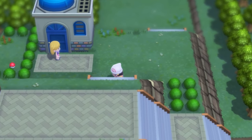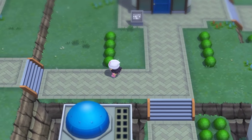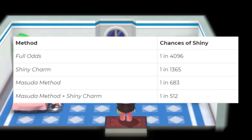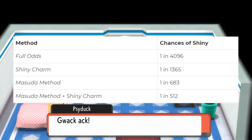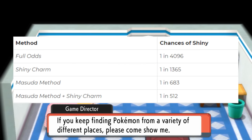If you put a Power Item on one Pokemon and the Destiny Knot on the other, you'll still get an RNG selection of IVs overall, but you guarantee the specific IV you're targeting with the power item. A bonus item is the Shiny Charm, obtained from the Game Director after seeing every Pokemon in the National Dex. Normally your odds of hatching a Shiny are 1 in 4096, but the Shiny Charm reduces that to 1 in 1365. Using the Masuda Method — breeding two Pokemon from different regions — gives 1 in 683 odds, and combining Masuda Method with the Shiny Charm brings it to 1 in 512.